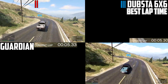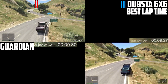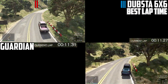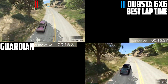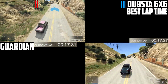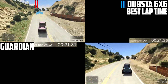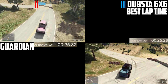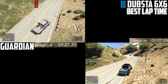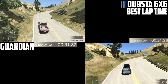When it comes to the lap time test, it takes into consideration that the Dubsta 6x6 has insane performance for acceleration and top speed. But on a track like this with corners and uphill and downhill sections, that's where the real comparisons take place. Considering the torque the Guardian produces over the Dubsta, when it comes to uphill sections the Guardian is going to pull ahead, and with corners you can carry the speed you build on those uphills.